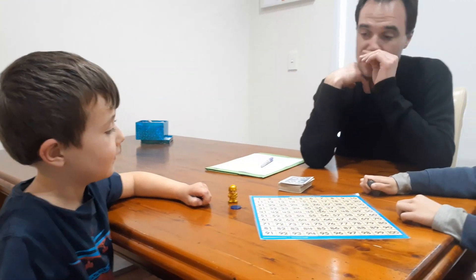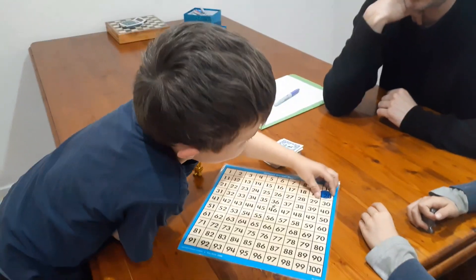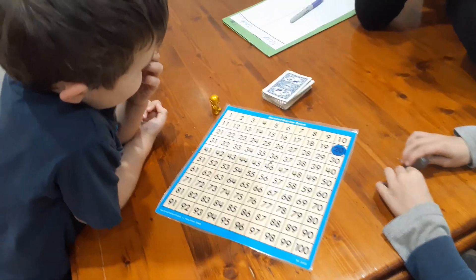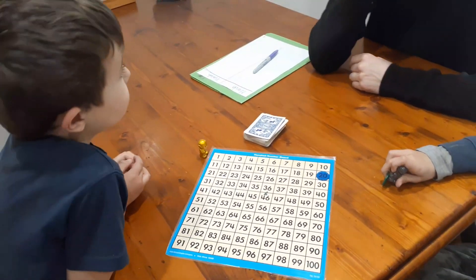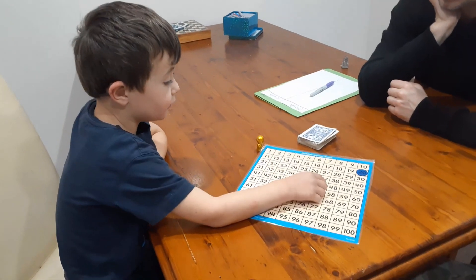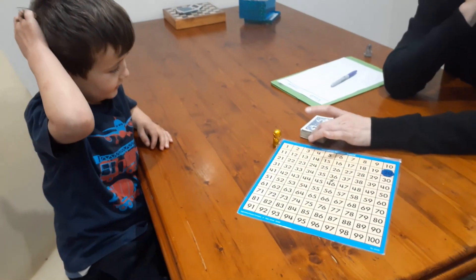Isaiah's job is to try and put his home somewhere on the hundreds chart. Then he turns over cards and whatever number he turns over, he moves that many spaces. What's the worst card you can turn over? If you get a king you don't get any points. Okay, start turning over cards, Isaiah.